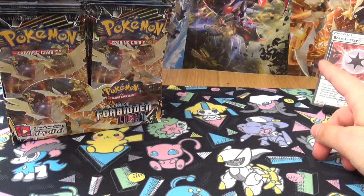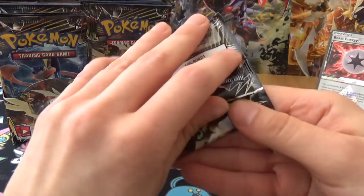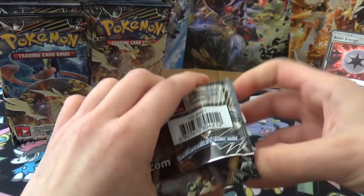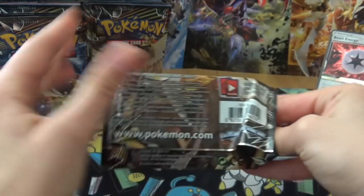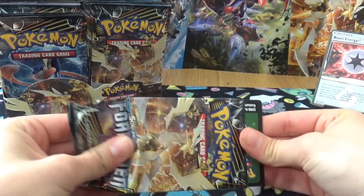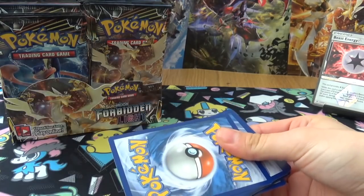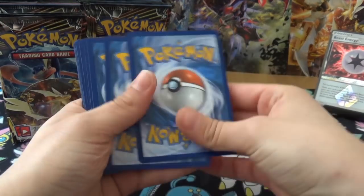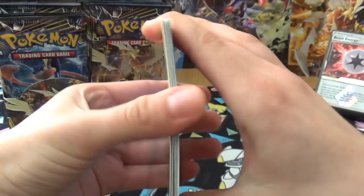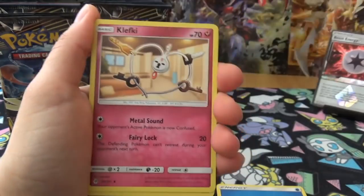I'm not going to perfect-fit these or speed things up. I've got nothing good really from this set apart from one Prism, which is very disappointing. Set goals: I'd love the full art Naganadel - that's pretty much all I'm after. I did so well for Ultra Prism, I don't think I'd ever beat that.